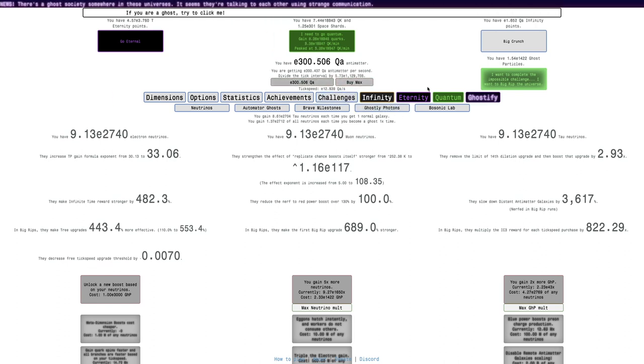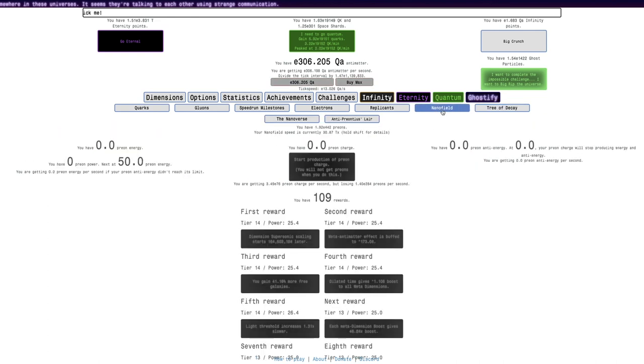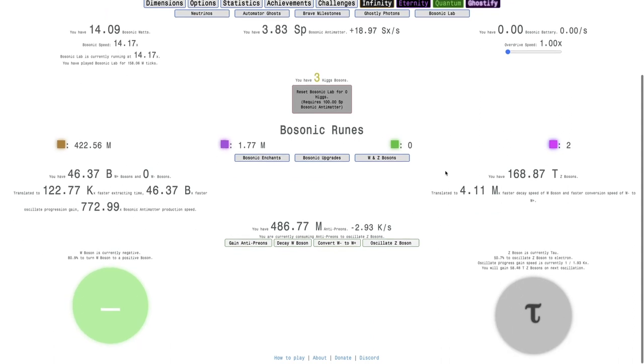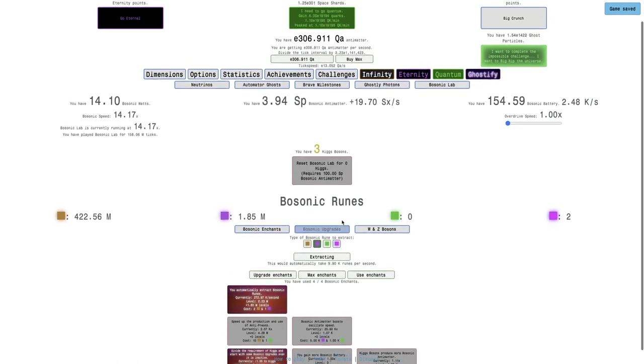I'm back up to E300 quadrillion antimatter. At this point, Ghostifying barely even does anything. The problem is it doesn't do much good, but it doesn't do all that much bad either.